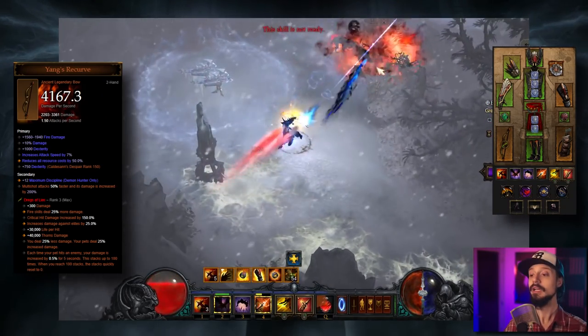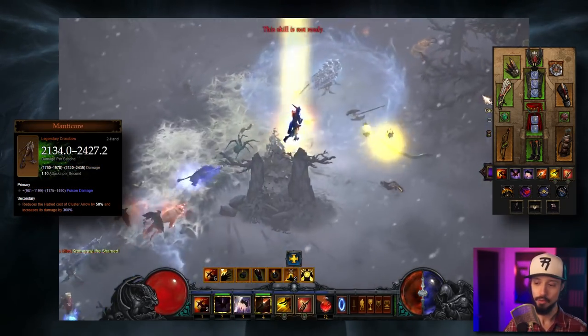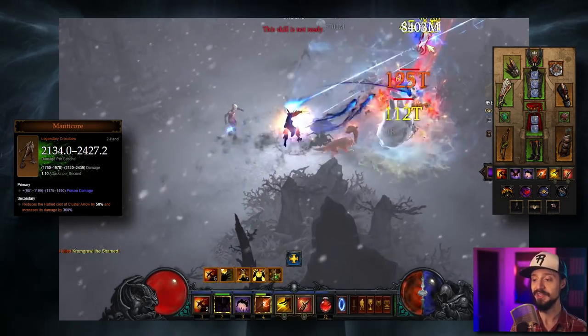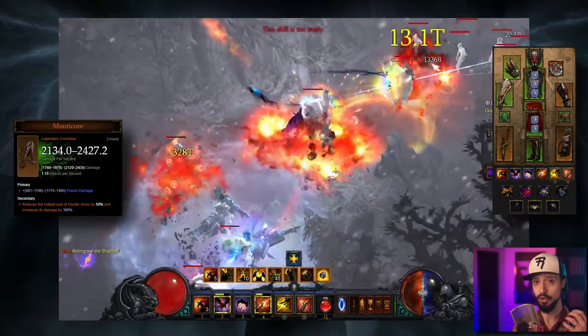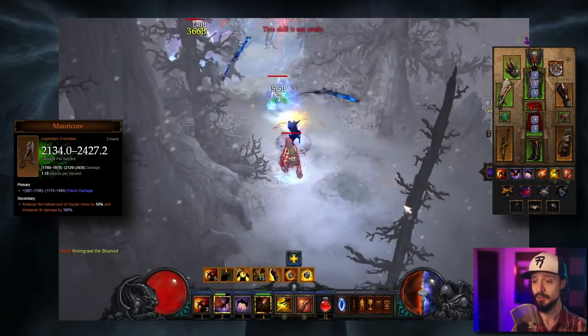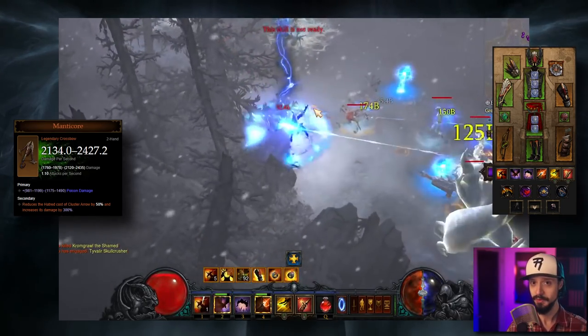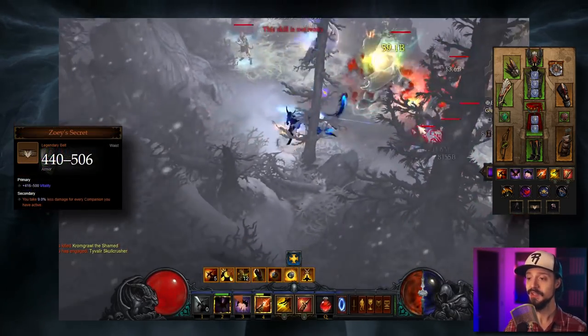And because it's not the legendary power, we need to equip this — it cannot go into the cube. Then in the cube, if you are rolling with cluster arrow, you're going to put in the Manticore. It reduces the hatred cost of cluster arrow by 50% and increases its damage by 300%. This is a case where, if you're running cluster arrow, you never put Yang's Recurve in the cube. Also in the cube, we'll have Zoey's Secret belt.